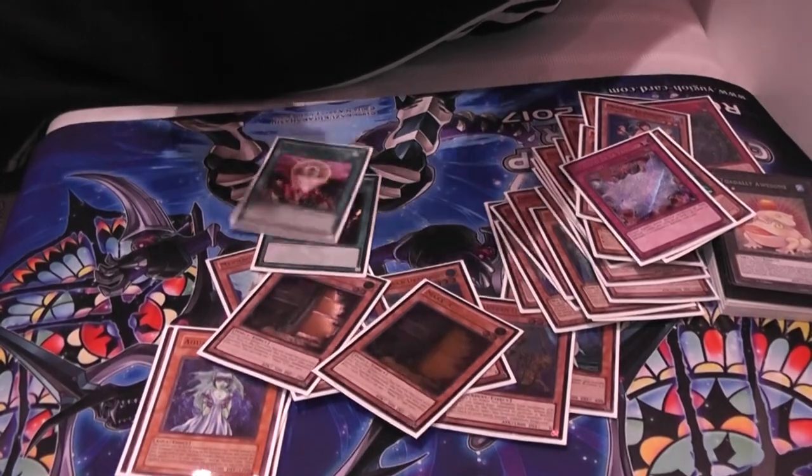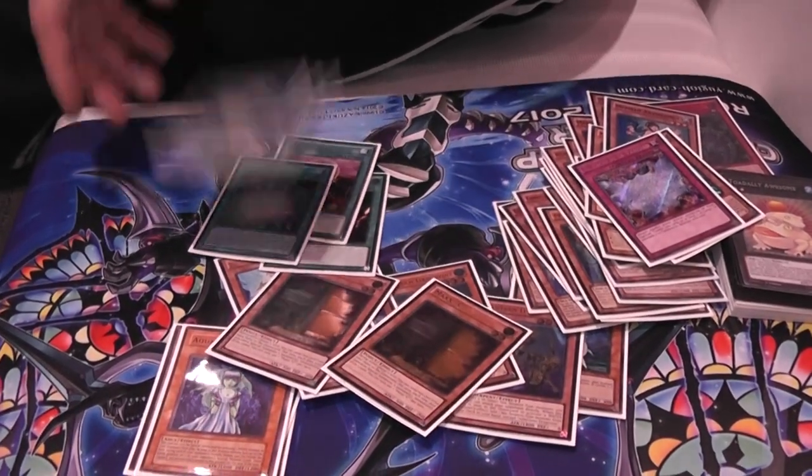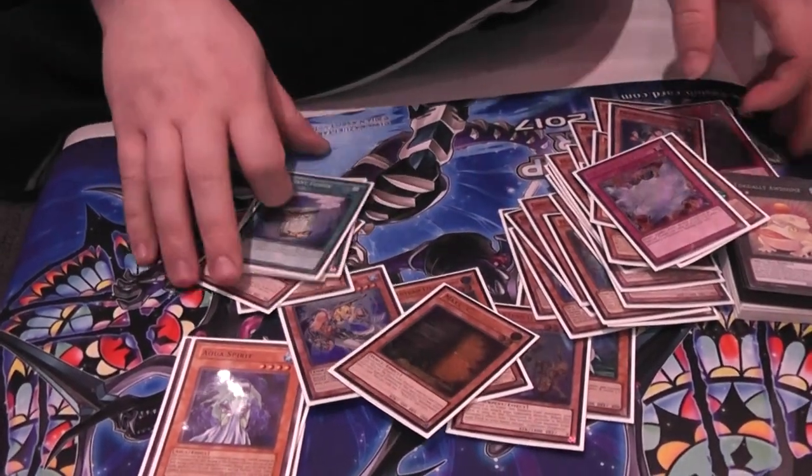And then Raigeki, 1-for-1, Soul Charge, and 3 Instant Fusion. That's the main board.